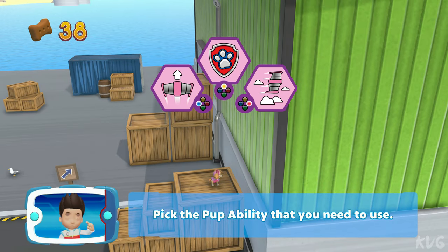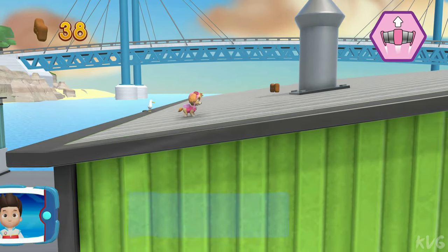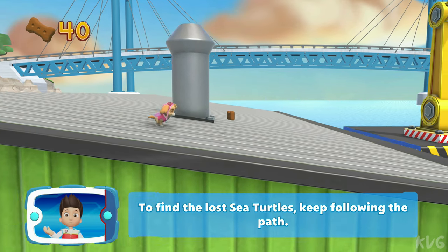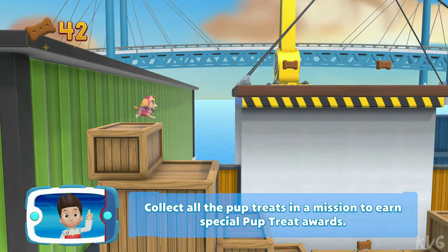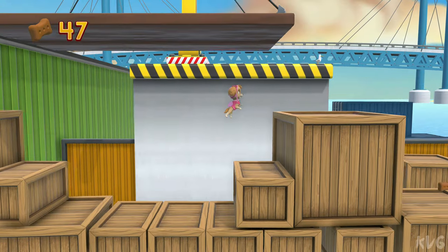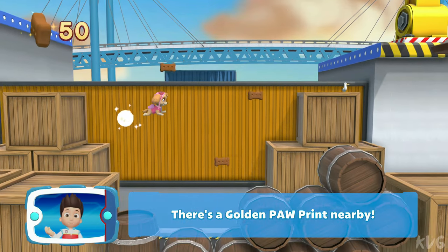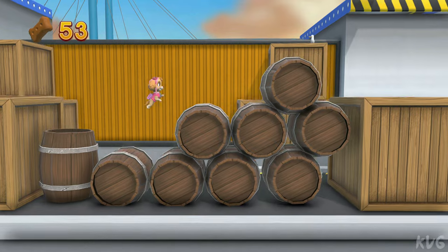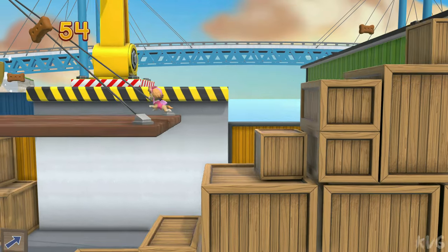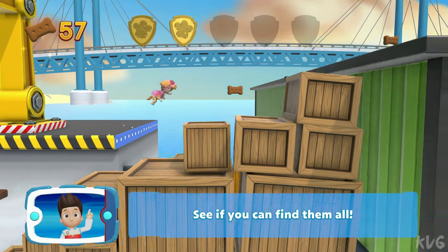Pick the pup ability that you need to use. Perfect! To find the lost sea turtles, keep following the path. Collect all the pup treats in a mission to earn special pup treat awards. There's a golden paw print nearby. You've got the golden paw print — see if you can find them all.